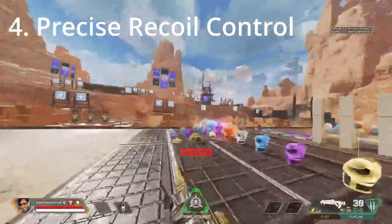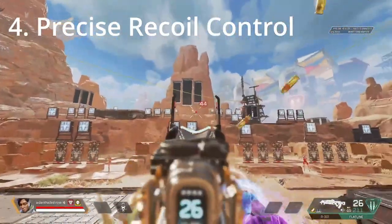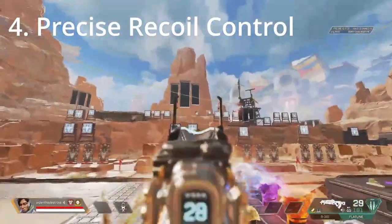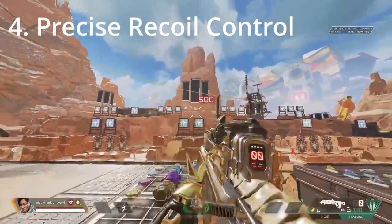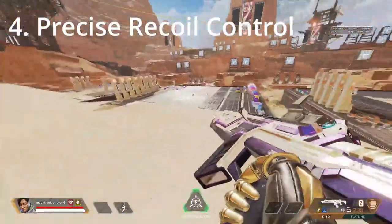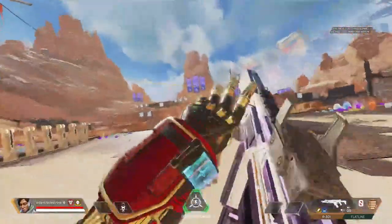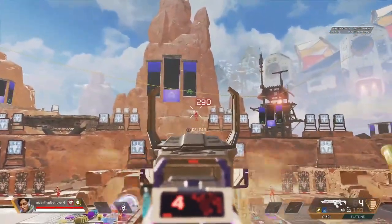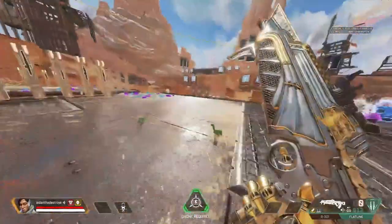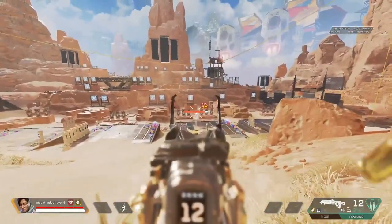For the fourth drill, we have some more recoil control, particularly for the R-301 and flatline. It has pretty much the same steps as the third drill, but now we're gonna get a little closer to the target, and our goal is to get as many headshots as possible, so you want to be aiming for the center of the moving target. I recommend doing this with a 1x HCOG a little closer up and a 2x sight a little farther away, so you can get practice with both optics. The second part of this drill is doing the same thing but on the actual dummies — you can try this at a bit longer range with a 2x or 1x, strafing side to side and only going for the right shots.